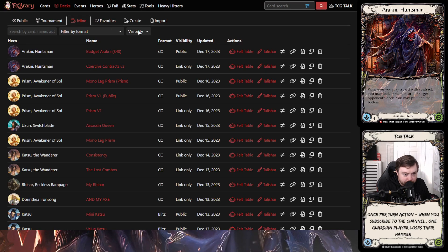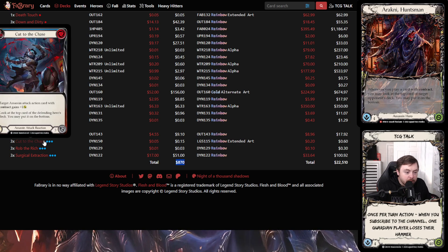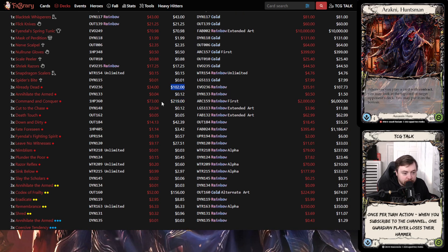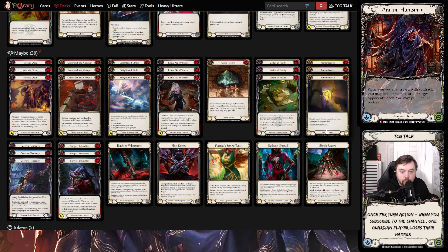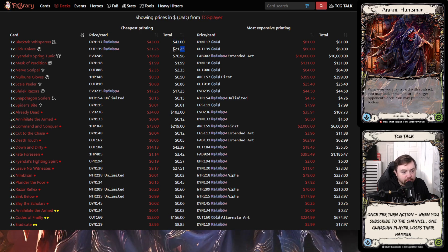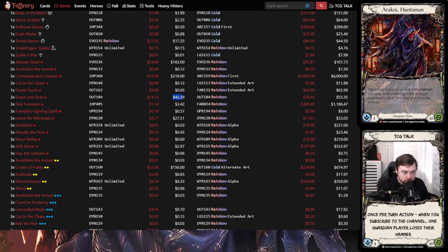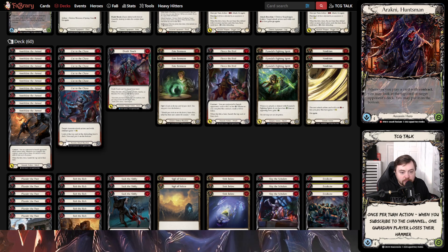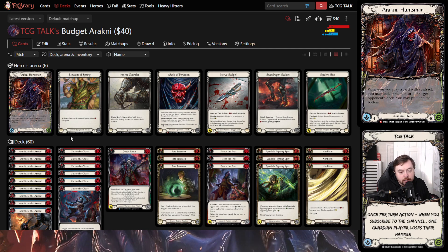Looking at my fully built deck list, the price is about $800. Command and Conquer is $219, Already Dead is $102 — which is ridiculous — and that is the last card you buy for Arachne. I would buy every other card in this section before Already Dead. Black Tech Whispers are $43, Flick Knives $21, Down and Dirties $42 — you don't even need Down and Dirty; you could drop it from the list. These are your maybe cards — easier upgrades. This budget list gets you about 70% of your final deck, so it's definitely a great starting point.